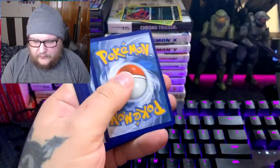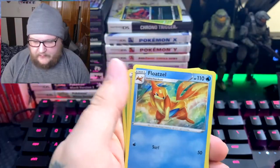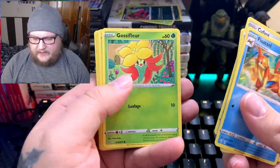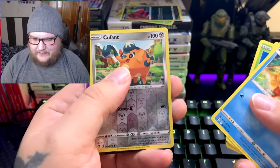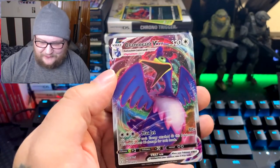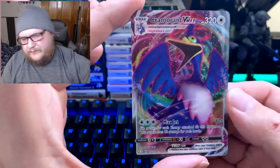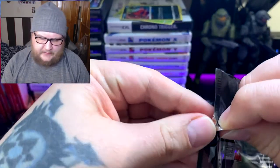Dark energy. Fultzul, Rillaboom, Dartrix, Cufant, Gossifleur, Snom, Koffing, Cacnea. Bummer — Cufant, and Cramorant VMAX. We've seen this before — we've seen this before in the VMAX special set. I didn't know this card was going to be in this set along with the Morpeko.